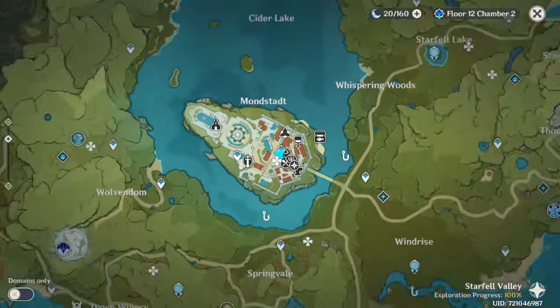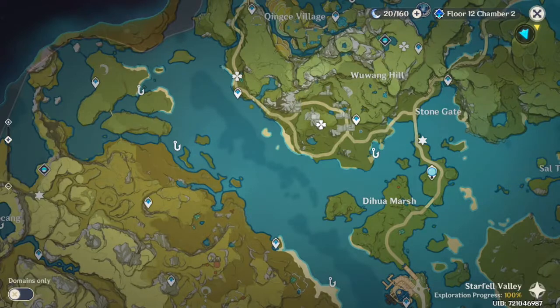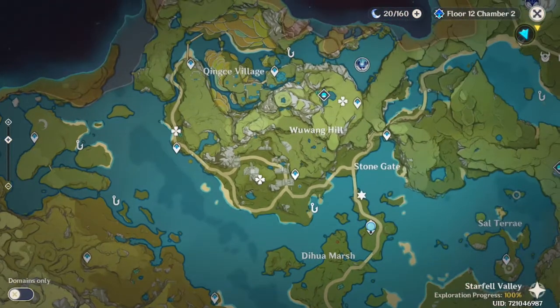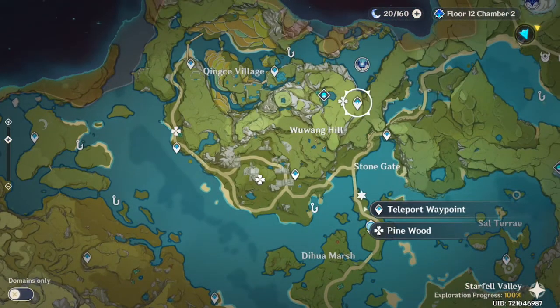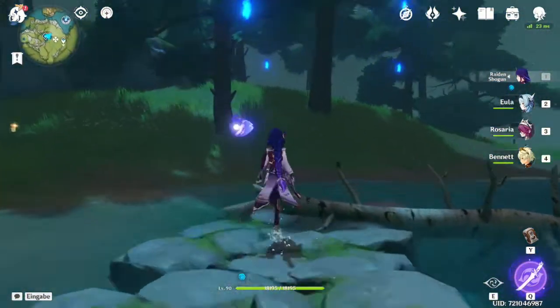There's another good place for Pinewood in Liyue, in Wuwang Hill. You want to teleport to the Domain — don't teleport to this other waypoint, it's going to lead you to a place far away. You'll end up in this forest, and this forest is only going to give you Pinewood as well.